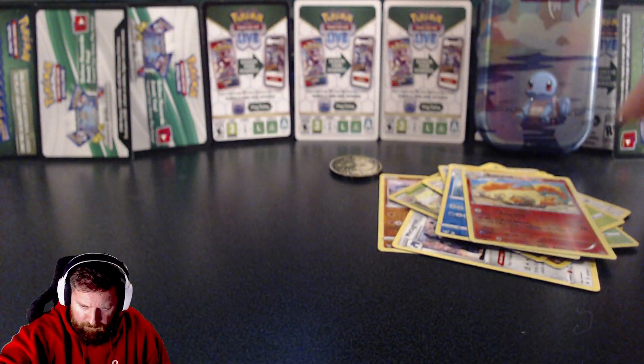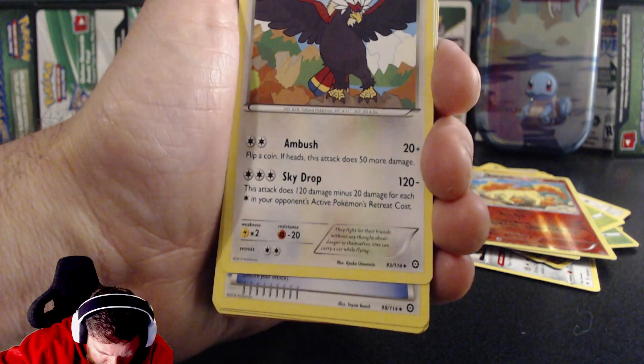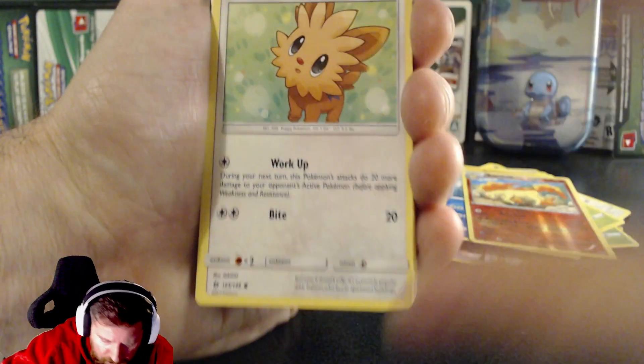Nosepass and Litleo. There are a few nice cards in there. I can see something in that other pile — I don't know what it is. It feels like opening a booster pack all over again, just the mystery of getting a good hit.